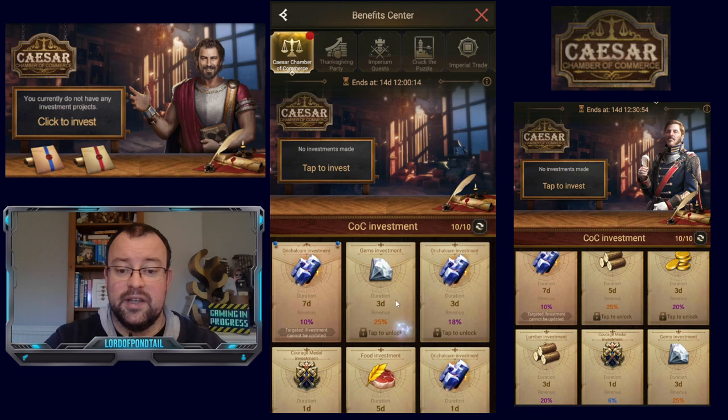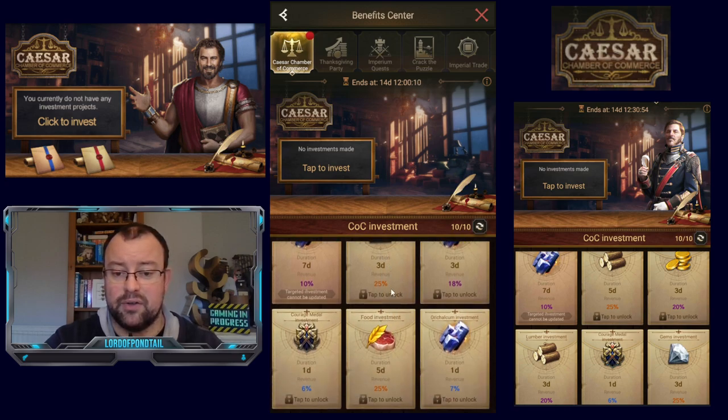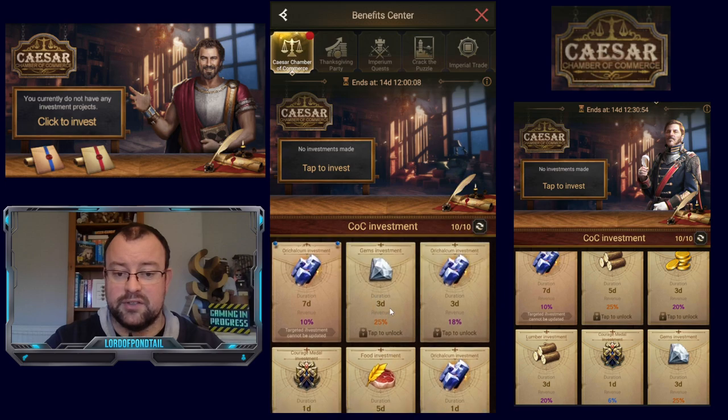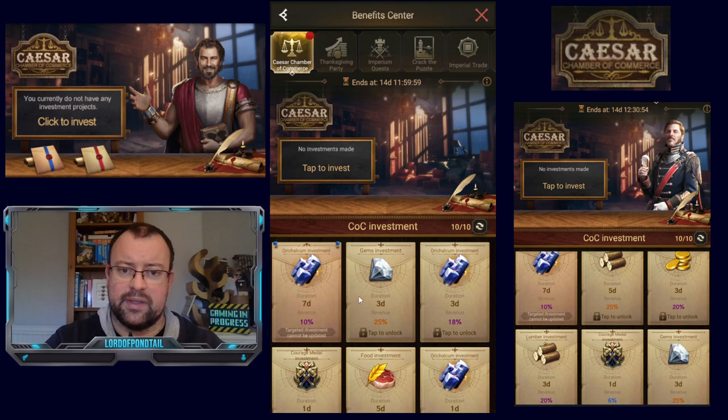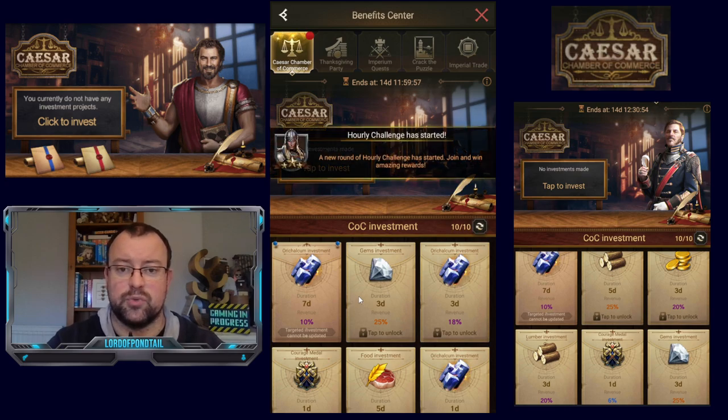Unfortunately, you do have to purchase to be able to unlock the other advanced options. If you click on it, you just get this 'purchase any packs to unlock all investment products' message. But at least it is any pack, so I guess that opens it up to smaller spenders.